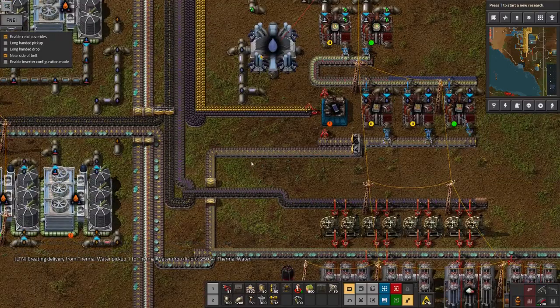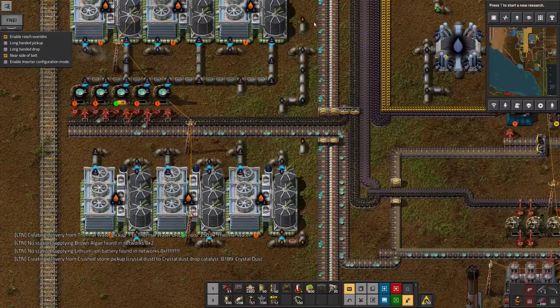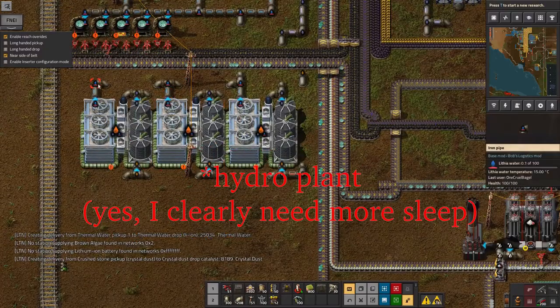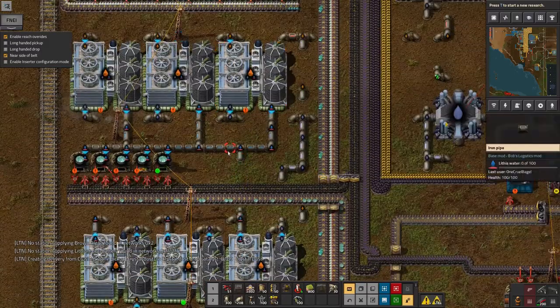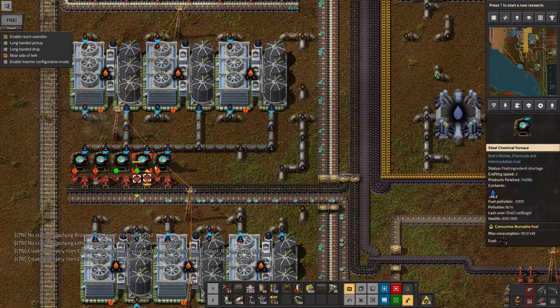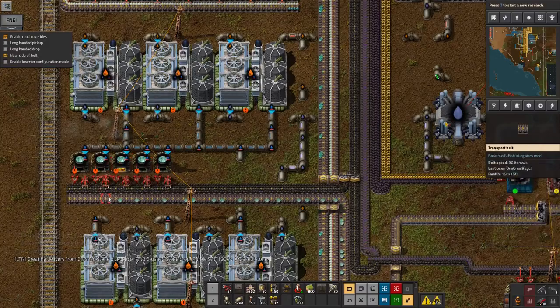It turns out there's another recipe for making lithium that uses the old favourite of thermal water. I've got some of that being brought in here. This washing plant makes it into lithium water and purified water, and then you pump the lithium water into these steel furnaces.